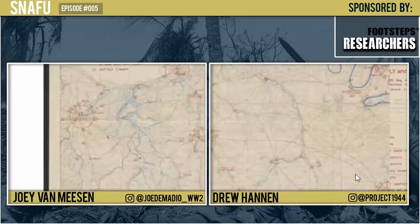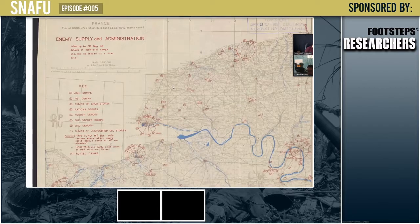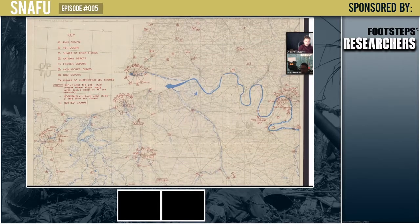Let me get back to you on that — I have some other cool maps I can show you. I can pull it up in another screen sharing. So, you know, being able to capture all of this information was so important. This is an allied map that would have shown enemy supply and administrative districts of France prior to the build-up — ammo dumps, petrol dumps, engineers stores, rations, all of that.